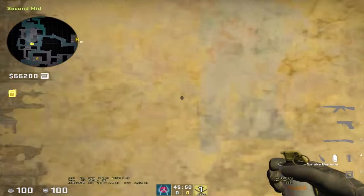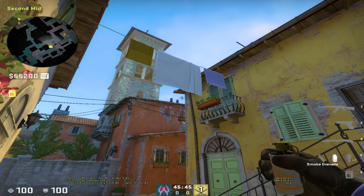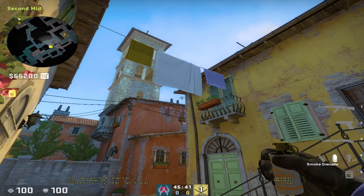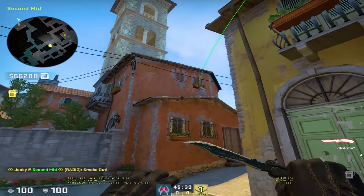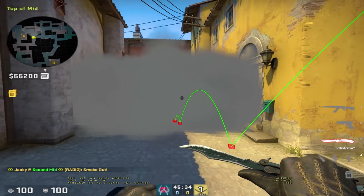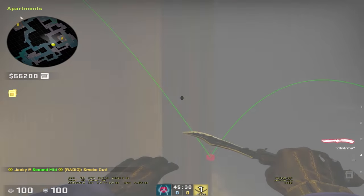Here's how to smoke off right side mid if you want to do an arch push. Come up to this blue stain in the wall and aim right here in the middle of this area, left click. As you can see, this smokes off right side mid — it smokes off boiler as well, so there's no gap for them to see through.